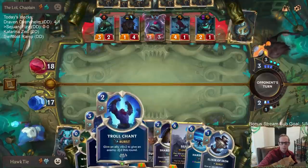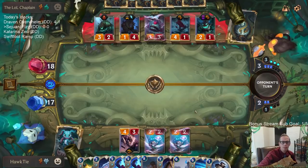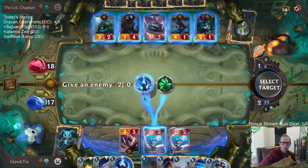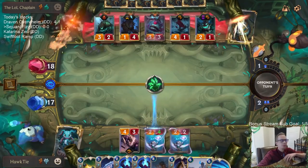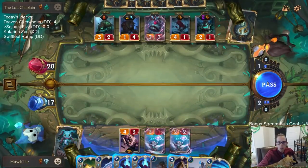All right, that's a good draw. Let's just use Elixir of Iron right here and we'll have Troll Chant to do some more protecting for us.